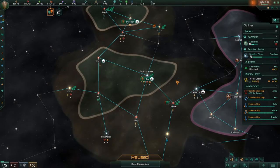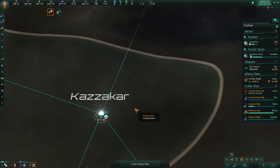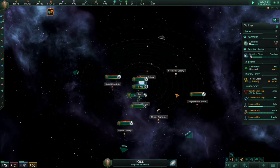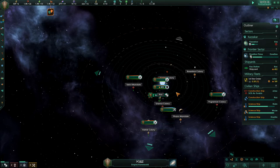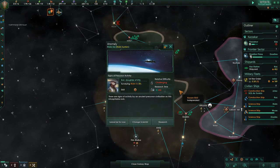Hello everyone and welcome back to Stellaris and our adventures with the Kazam. I don't know how they pronounce it actually, but I guess I could make that up. Anyway, Kazakar, our home, is doing well. It's been very calm the first two episodes and that's usually how it goes, but I know it can escalate quickly. I better not be lulled into a false sense of security.